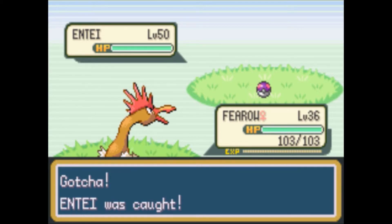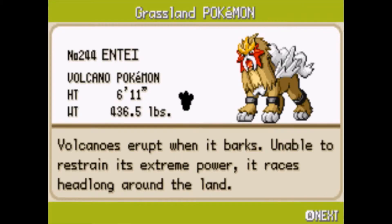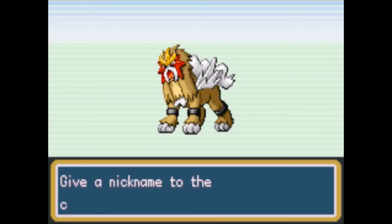Perfect. Got ourselves an Entei. Oh yeah. Okay, that was added to the Pokédex. Entei, the Volcano Pokémon — volcanoes erupt when it barks; unable to restrain its extreme power, it races headlong across the land. Cool.